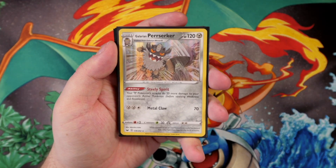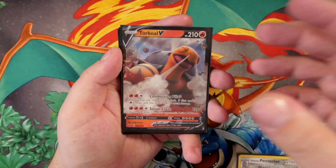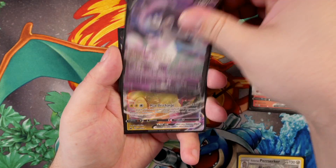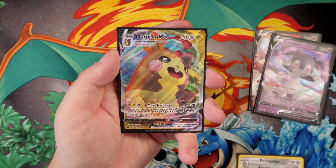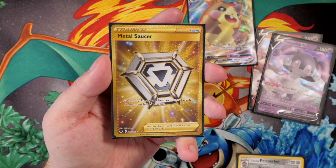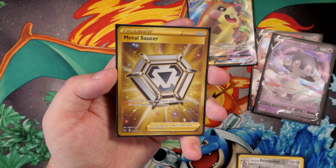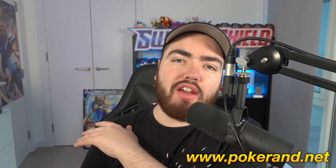I'm actually really happy with the cards we pulled today: a Galarian Obstagoon holo card, a Torkoal V card, an Indeedee V card, a Morpeko VMAX — which is very nice — and last but not least the Metal Saucer Secret Rare. That goes straight into my binder. Thank you very much for watching — my name is Randolph. Make sure you leave a like and comment down below your favorite card of this video. Check out Pokeran.net for single cards, booster boxes, and merch. Subscribe if you aren't already, and I'll see you tomorrow for another Pokémon video. Peace out.